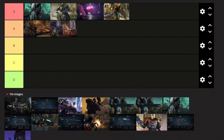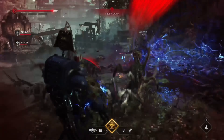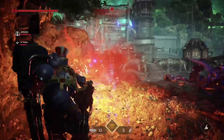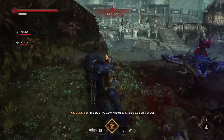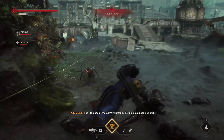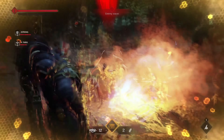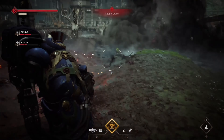For the next A tier weapon we have the Melta Rifle. This is the closest thing to a shotgun that Space Marine 2 has to offer. It is a thermal weapon that deals devastating area of effect damage to multiple targets in close proximity. It is one of the best close range weapons in the game, as it can melt groups of enemies right in front of your eyes. And on top of all of that, it is also great that multiple classes can use this powerful weapon.